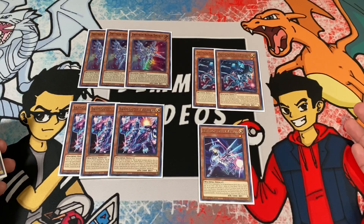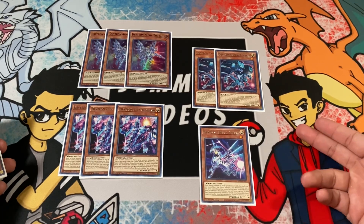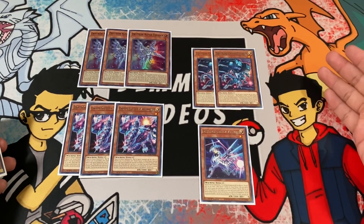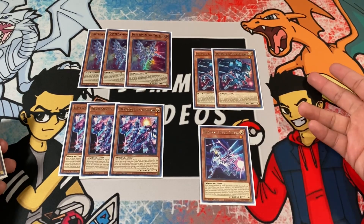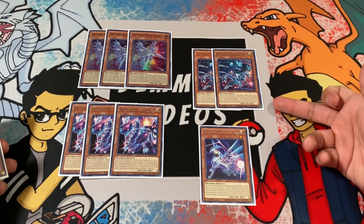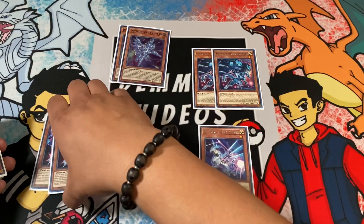These cards are really good for the grind game. I changed up the ratios from the last video because Delta is actually the weakest of the Drytrons we run, so I boosted the Gamma ratio to two — having that extra special summon and extra body on the field is really good for your link plays. Keep in mind you can only special summon them through Drytron effects, either from themselves or from Drytron Nova.